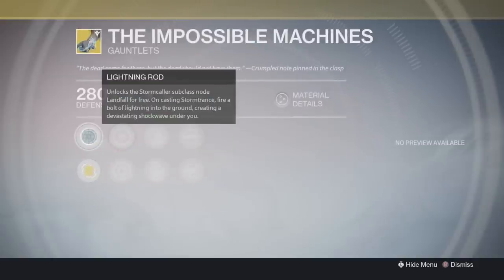Lightning Rod unlocks Landfall for the Stormcaller subclass for free. On casting Stormtrance, it actually fires a bolt of lightning into the ground, creating a devastating shockwave underneath you as well. Dang, that just sounds freaking awesome. Looks like the Warlocks are definitely going to be having some more fun with their supers. If you weren't having enough fun already, get prepared when you get your hands on these exotic gauntlets.